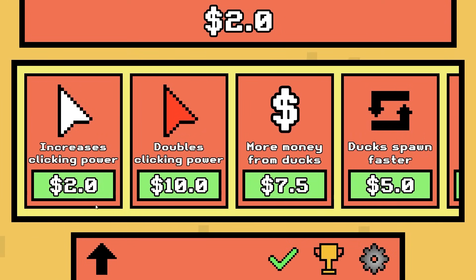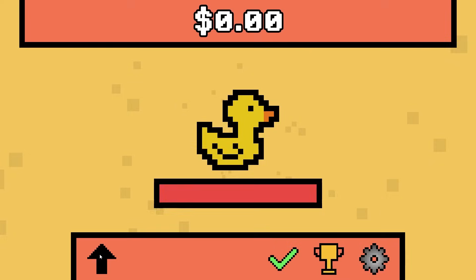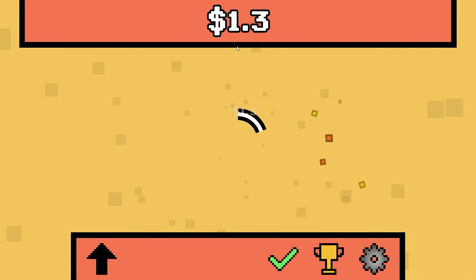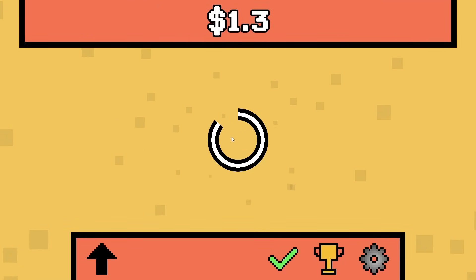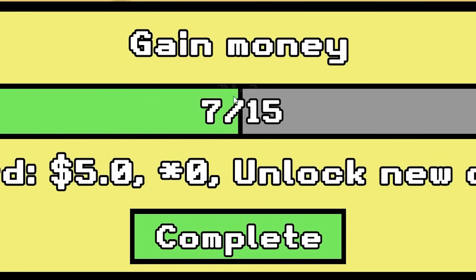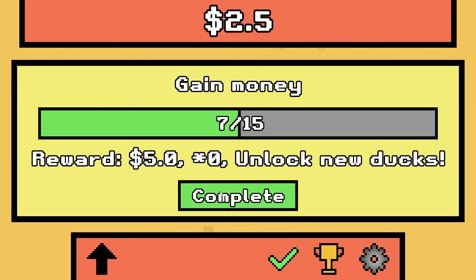We're gonna go with the more money from the ducks and then clicking power. Now I'm broke but we should be getting more money from this duck when I murder him. One point three dollars — not as much as I was hoping. That's okay. I have to kill 15 ducks this time and then I'll get five dollars.